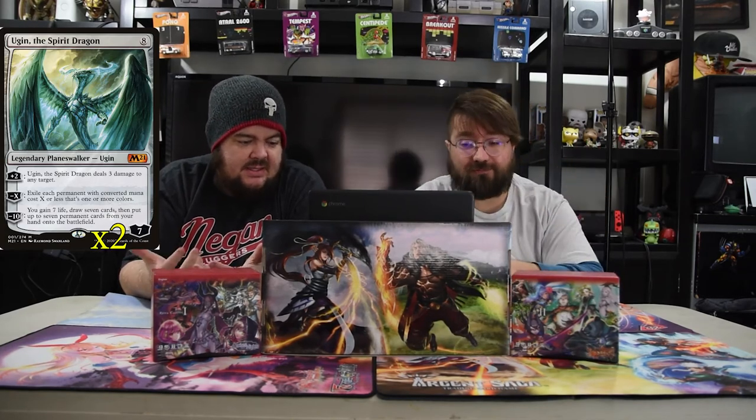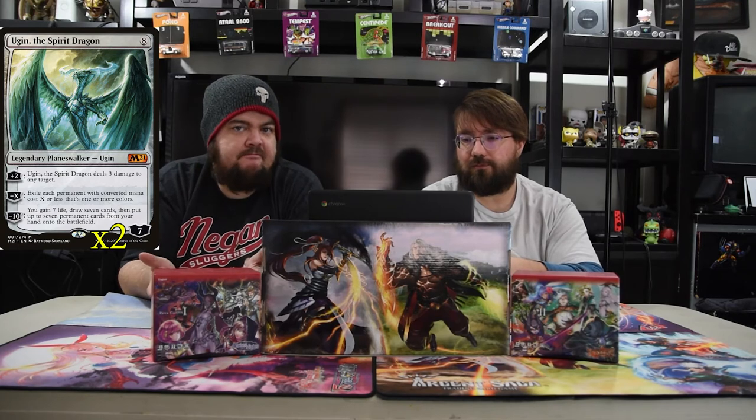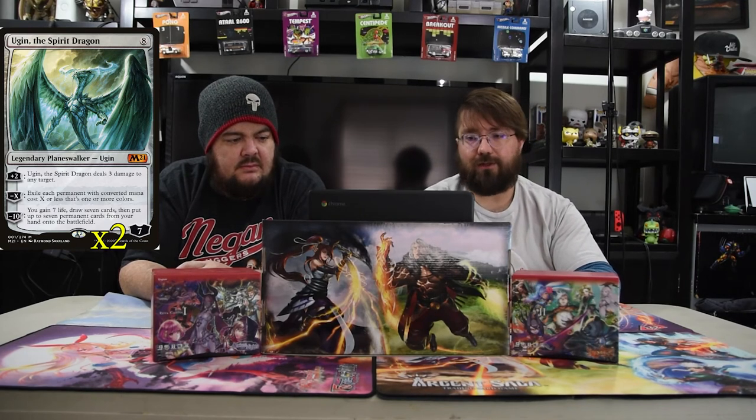Next up is Ugin, the Spirit Dragon — he's an 8-drop with 7 loyalty planeswalker. He's super strong. Plus two deals three damage to target creature or player. Minus X exiles each permanent with mana cost X or less that's one or more colors. Minus ten: you gain seven life, draw seven cards, and put seven permanents from your hand into play — I will take that all day. If it gets too much, this card might be the next to get banned, because every deck is now just 'I kill you a bunch, I play Ugin, and I win.' If you don't have an immediate answer you just lose — wipe your board, take three, take three, take three, and you win.